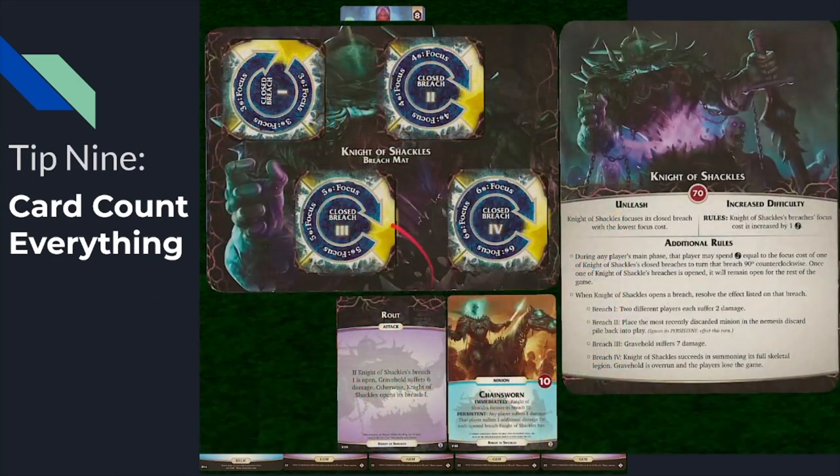Let's take a look at Knight of Shackles. We're in a sort of end-of-tier-two situation. The one breach is almost opened. We know that these are the two signature cards left in the deck — in fact, the last two cards. So what do we do? Are we going to defocus this one breach or not? There's no purpose to defocusing it. Every time we do, it's just going to be directly opened by Rout, and Chain Sworn isn't going to open it either. So there's no point to defocusing this one breach at the moment — instead, just buy charges. The only way you'd know that is by carefully paying attention to how many cards are left in the nemesis deck and what signature cards they have.